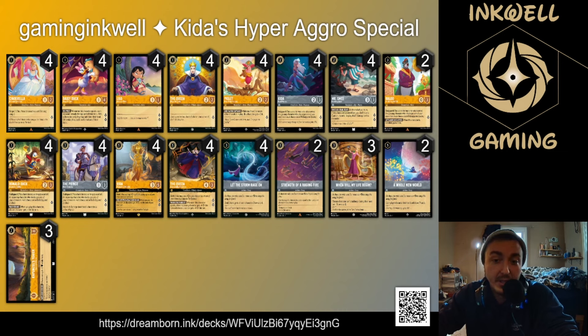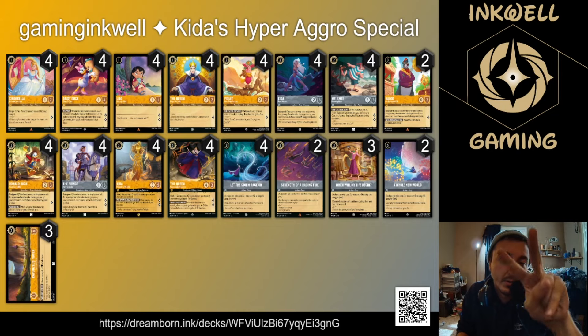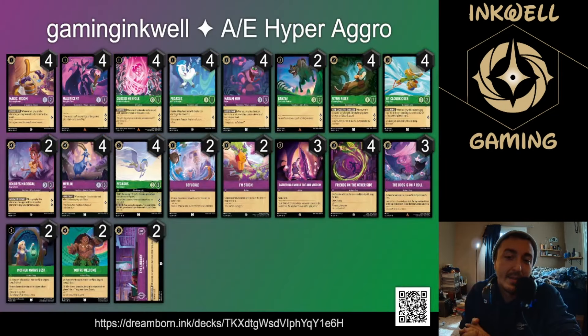All of a sudden your bodyguards get to trade without taking damage — they're still exerted so your opponent has to deal with them while you're questing for a bunch. I really like this version of hyper aggro, though it's missing a little consistency. When it hits though, it hits hard. You can also take advantage of the shift kita line — on turn five you shift for three ink, play more characters, and go wider. You don't have to use the shift — it's just an option since you're already running both cards.